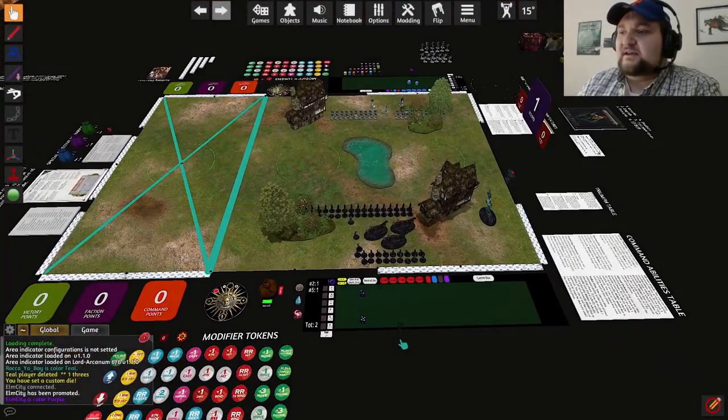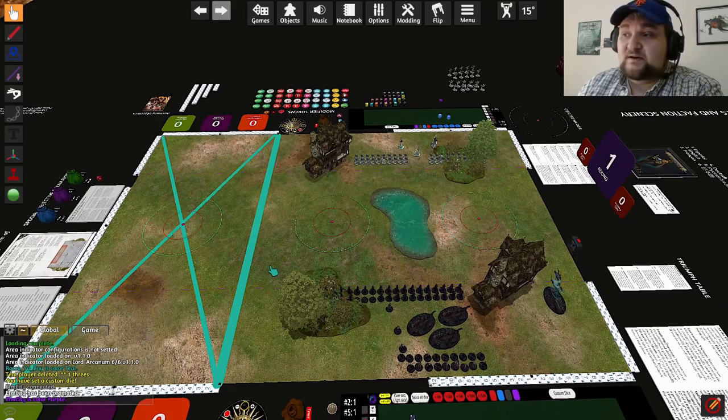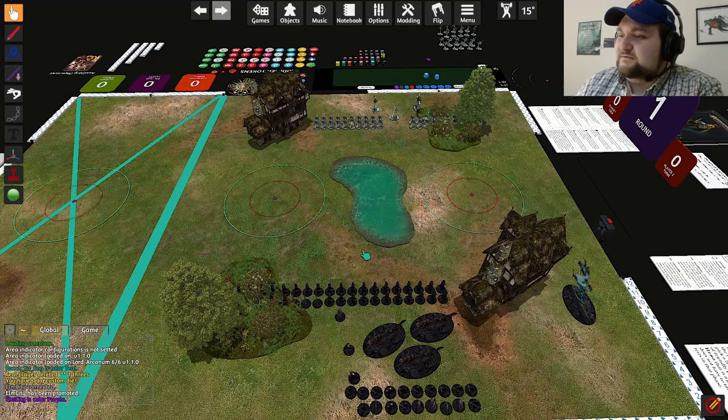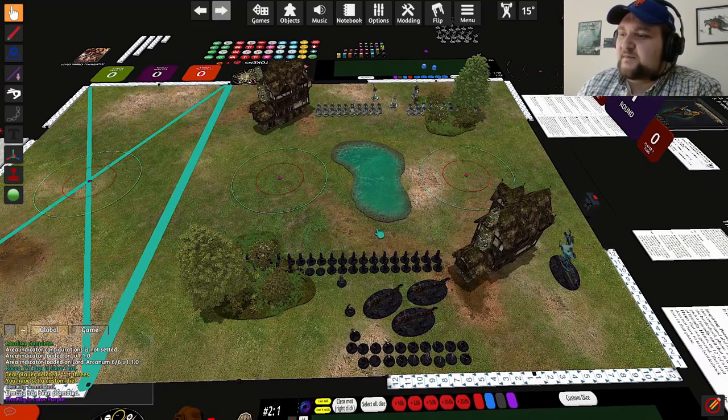Hello everybody, we are back here on TTS — Tabletop Simulator — to walk you through everything we just talked about, because some people can read it, some people need to hear it, and some people need to see it. Elm City is back, ready to help me out here as a wonderful assistant and director, to walk you through everything we talked about. In our last video I said the smart thing would be to make Elm go, but I'm the teacher in this scenario, so I actually have to teach.